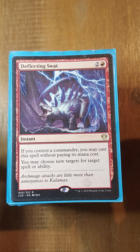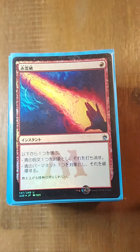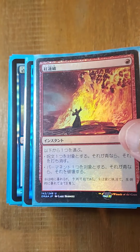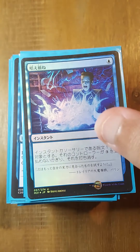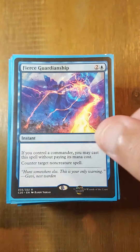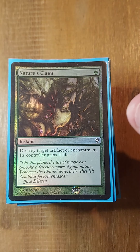Moving along to our soft counters and all counters: we have Deflecting Swat, Silence, Pyroblast, and Red Elemental Blast. In the other counters package, we have Dispel, Swan Song, Miscast, Mental Misstep, Fierce Guardianship, Force of Negation, Pact of Negation, and Force of Will.